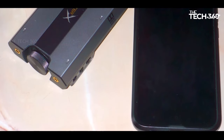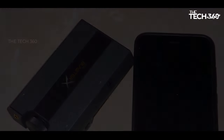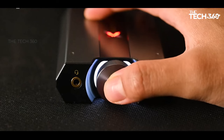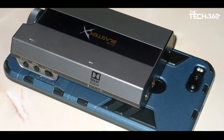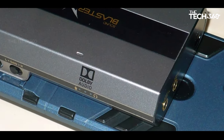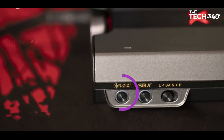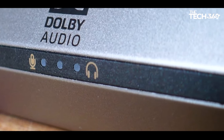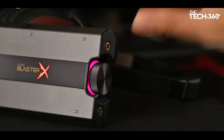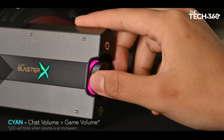Designed with versatility in mind, the Sound Blaster XG6 accommodates the preferences of gamers who opt for headphones. The inclusion of XAMP is a game-changer, allowing users to amplify individual audio channels, ensuring that every nuance of the audio is faithfully reproduced for an unparalleled experience. Moreover, the sound card integrates various sound-enhancing technologies, including Sound Blaster's proprietary enhancer and Dolby Digital Decoding, which collectively contribute to delivering rich and immersive audio, creating a dynamic and engaging environment for gamers.